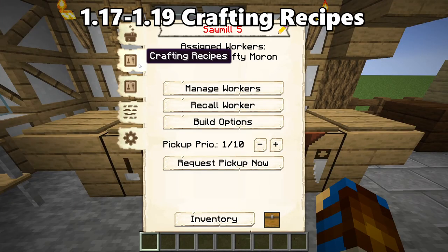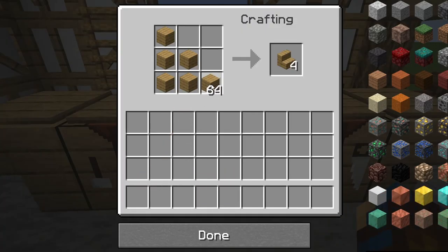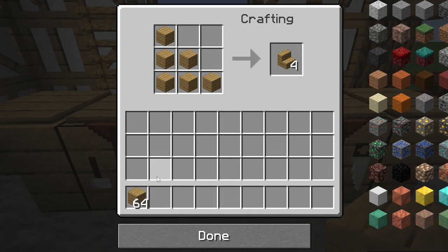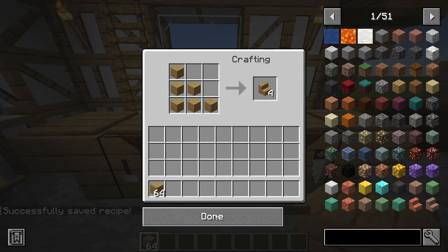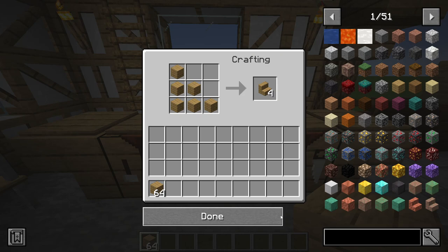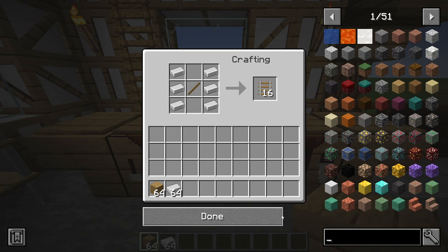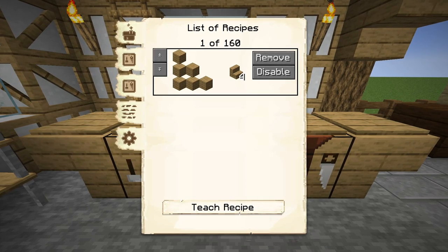The standard crafting grid recipes can be taught through the crafting recipes tab of the sawmill's interface, by pressing the teach recipe option at the bottom of the tab. This opens up a crafting grid for the sawmill, which you can then drag blocks from your inventory up into, generating the recipe that you want them to make. If the recipe was entered correctly, the item will appear within the output box, and if you then select the done option, the recipe will be taught and saved to the sawmill's recipe list. A successful bell chime will ring if that recipe can be taught, and an error sound will play if it cannot.